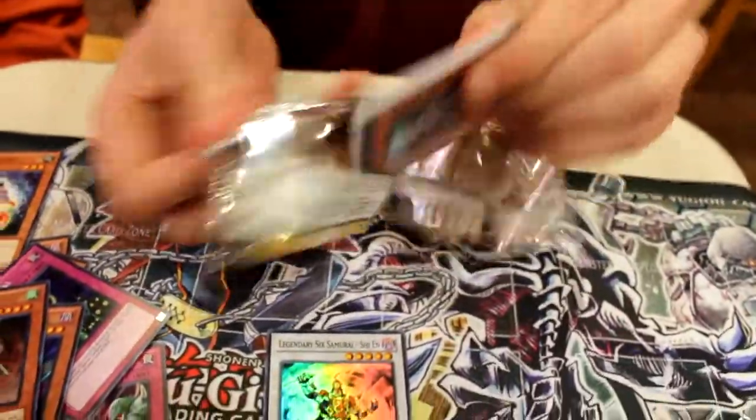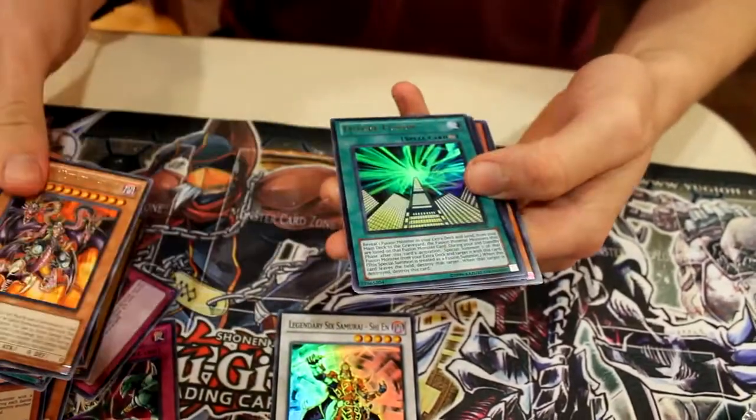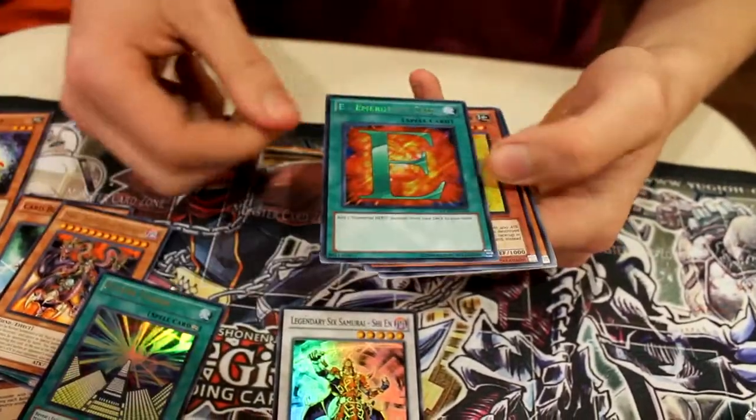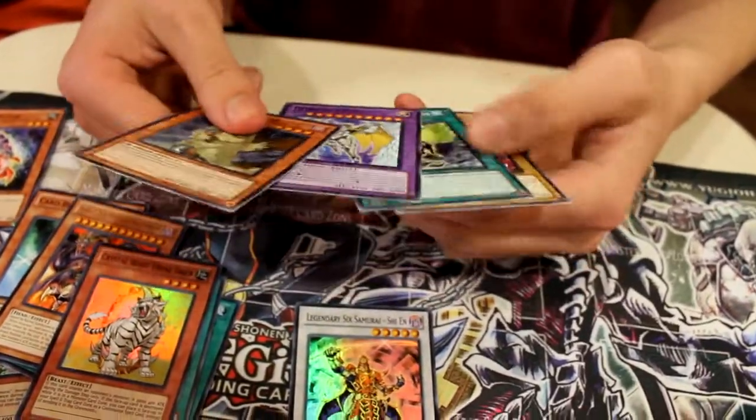Alright, Yu-Gi-Oh. Card Blocker. Yubell. Future Fusion. E-Call. Another E-Call. And So Pass Tiger. Someone needs to play some Heroes. Rainbow and Eos — that's cool.